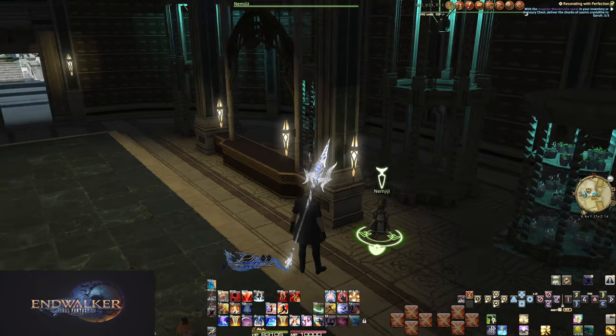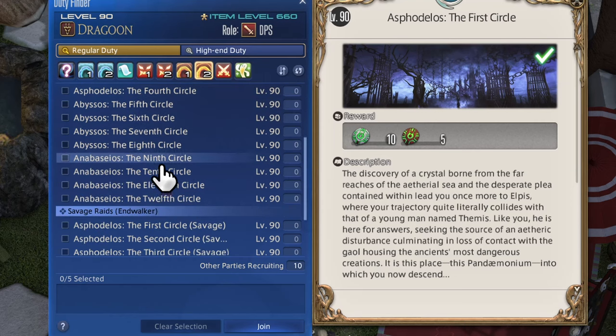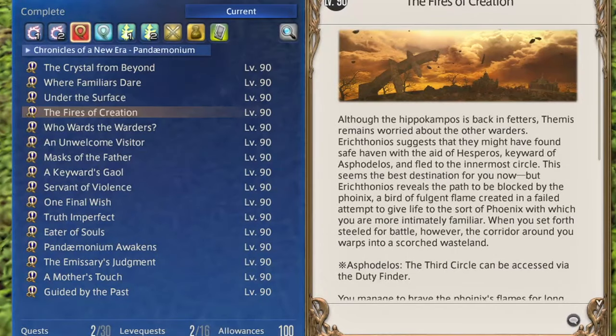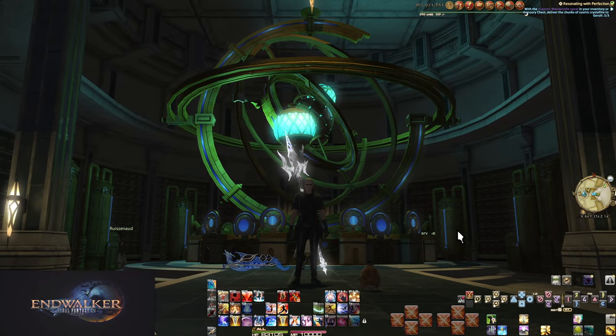Before you can do savage you are required to do the normal modes — you must complete the full story of the tier you wish to do. Raids are always split into three tiers released in patches X.0, X.2, and X.4. In Endwalker we have Asphodelos, Abyssos, and Anabaseios. To do the savage mode of each tier you must complete the full normal mode story; it doesn't matter if you do all four fights if you don't turn in the final quest.